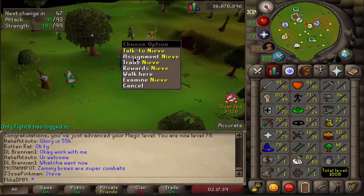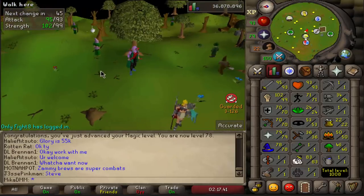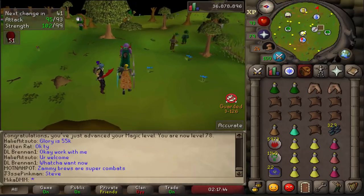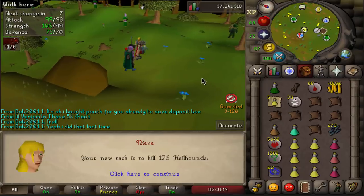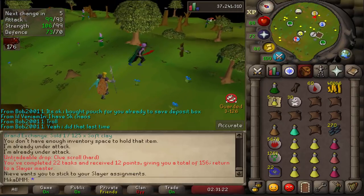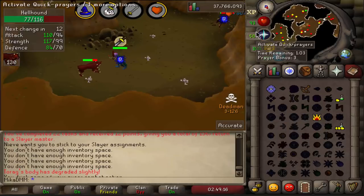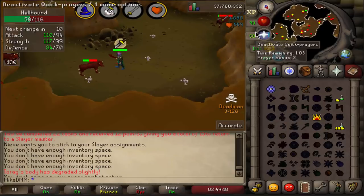Got ourselves to 93 attack in this one. The next task is Ankous — a simple task we will definitely do. Let's see if we can get a sick task of Hellhounds. Hellhounds? Not bad, let's do them. There it is — 94 attack already, man. We're beasting through these levels.